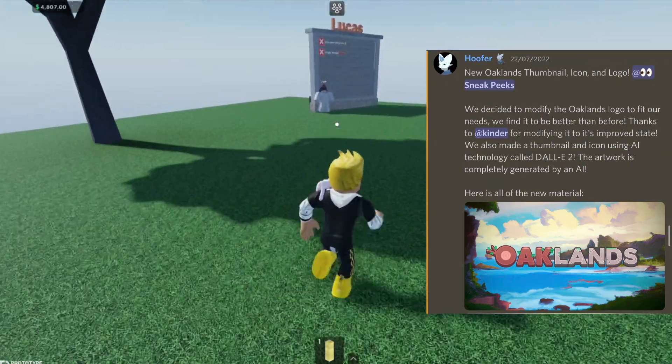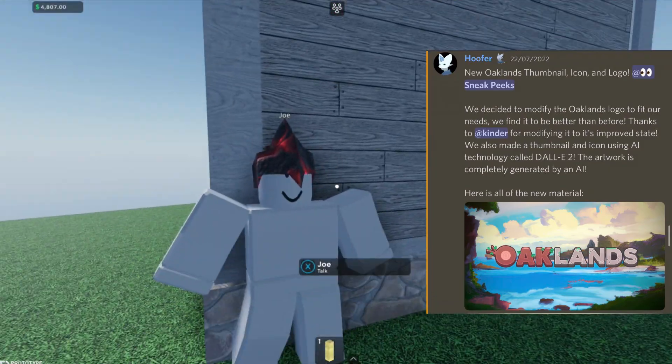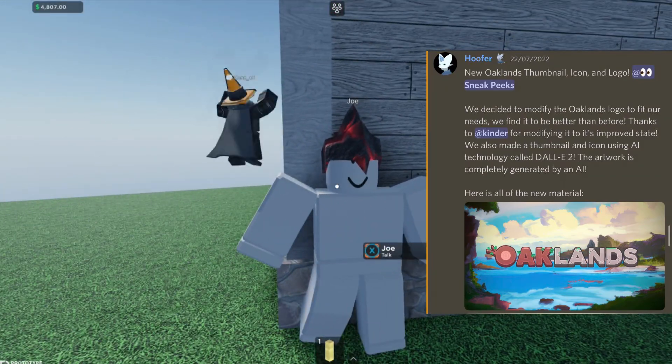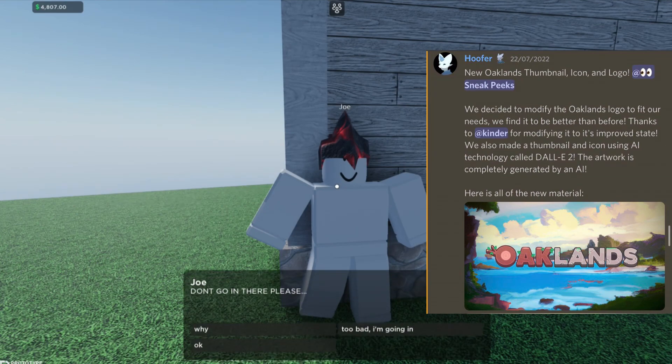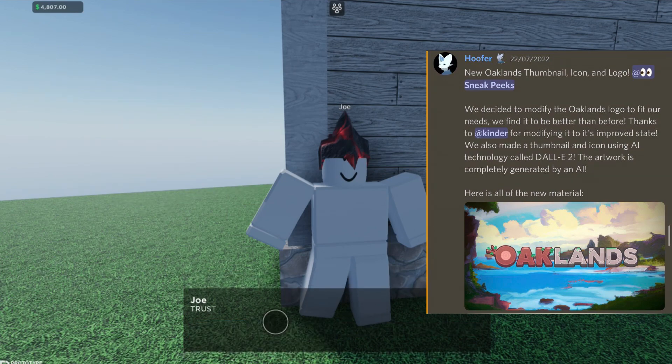We decided to modify the Oakland's logo to best fit our needs. We find it to be better than before — thanks to Kinder for modifying it to its improved state. We also made a thumbnail icon using the AI technology called DALL-E 2. This artwork is completely generated by an AI artificial intelligence.